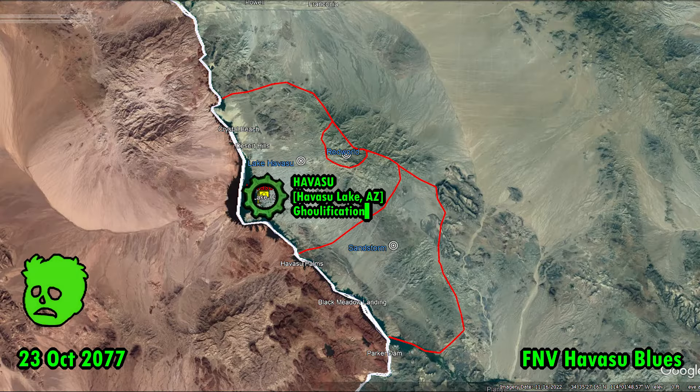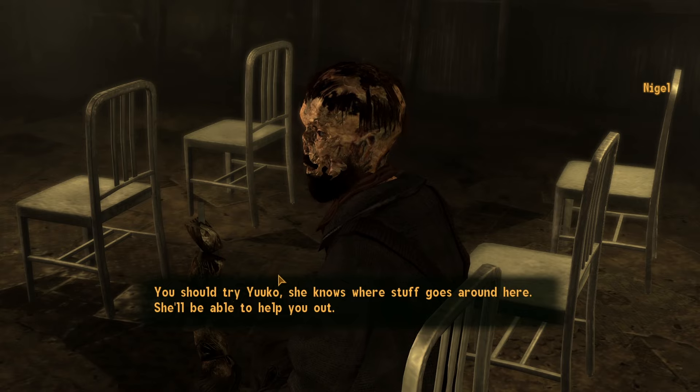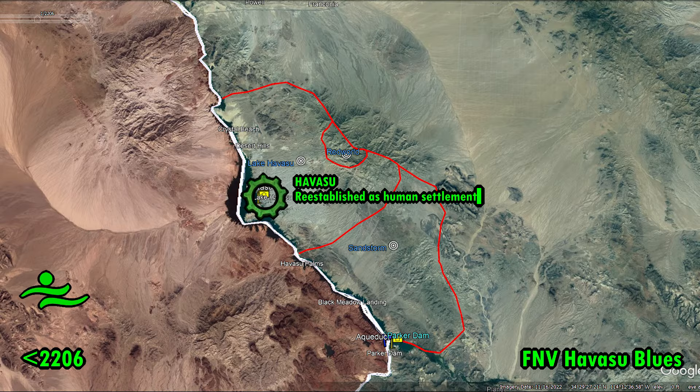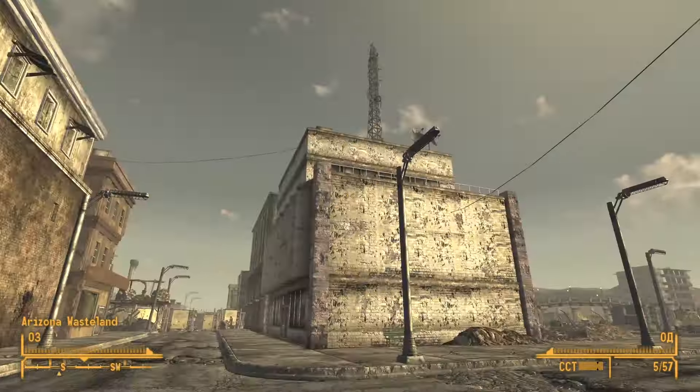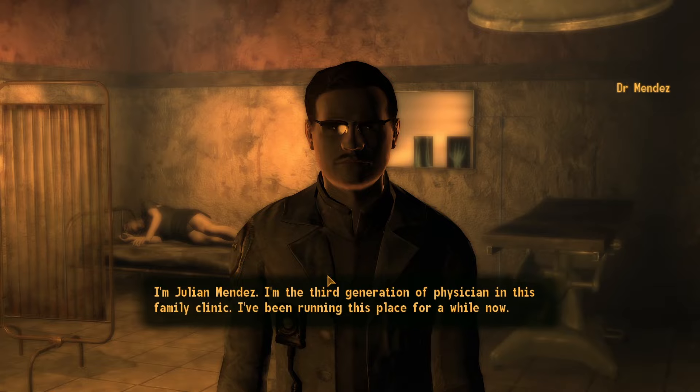During the war, Havasu Lake City survived, but became tainted with radiation and the city's residents turned into ghouls. We learn about this from a ghoul named Nigel, who later embarks on a journey. What happened before 2206 isn't clear, but by at least this year the city ceased to be a haven for ghouls and instead became a refuge for smoothskins. In 2281, a doctor will reside in the city, inheriting his clinic from his grandfather, which indeed leads us to speculation about the timeline.